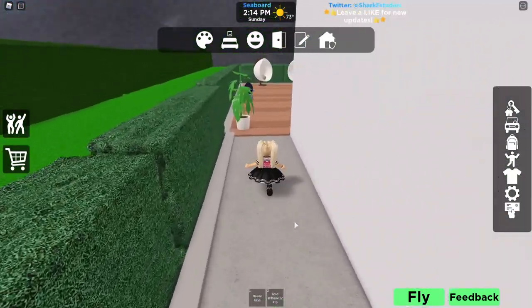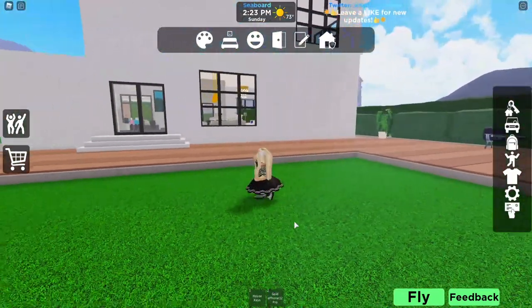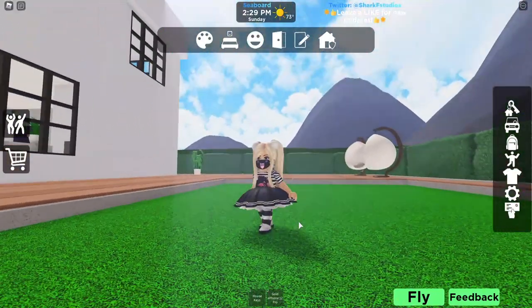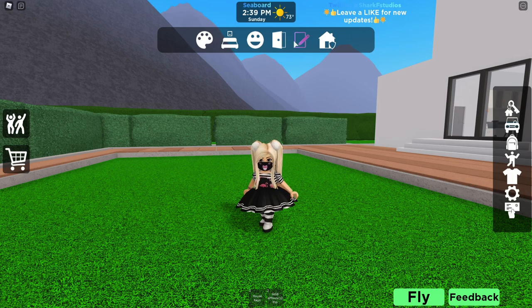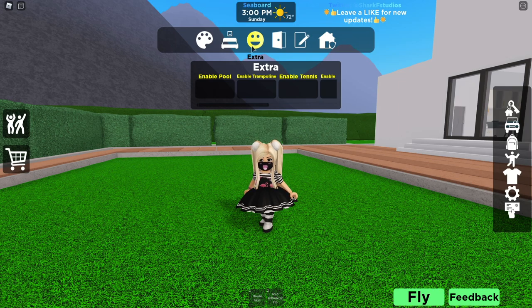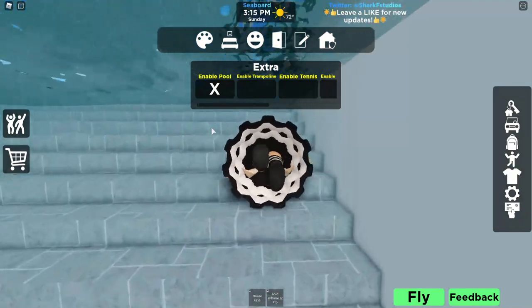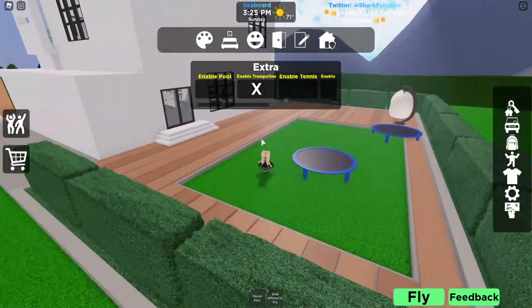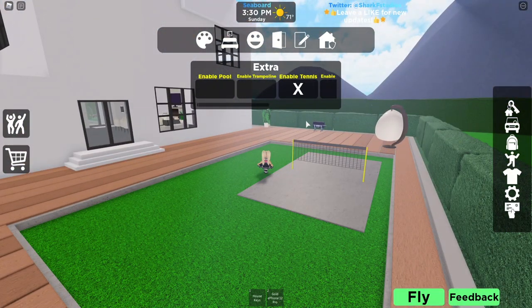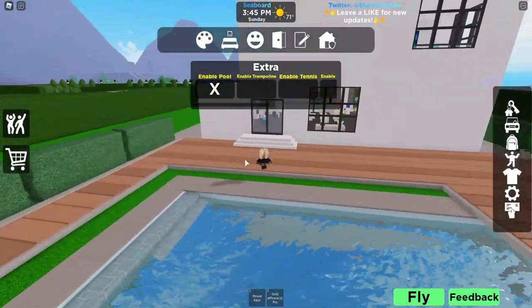Let's go around the back and check this place out. I like their hedges! So this is the backyard. One of the things that's really cool about the houses in Seaboard City is you have this green space back here in some of them. The area back here is actually customizable - if you go to the extra button, which is this little smiley face, you'll see it says: enable pool, enable trampoline, tennis, enable basketball, enable garden. These are all things that can go in this spot. I of course always want a pool!